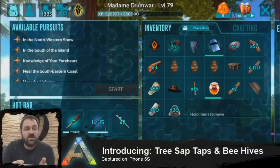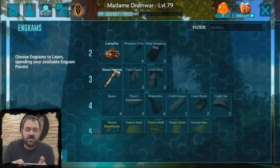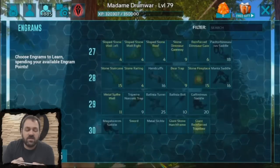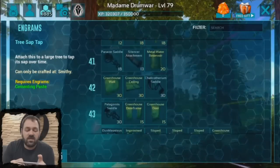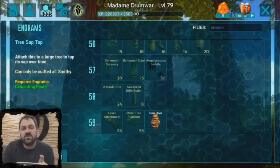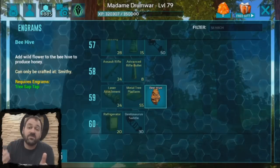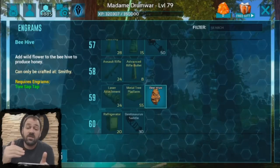Both of these are unlockable in your Engrams menu. Down here I'll show you the Tree Sap Tap — you can get it at level 36 right here. And the Beehive you can get at level 59. Now those of you who play on PC and console will notice that one difference we have is the Beehive is unlockable via Engrams in our game.